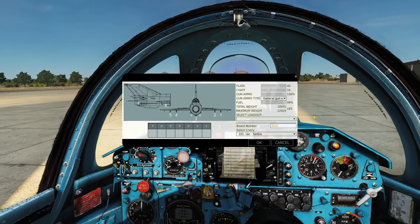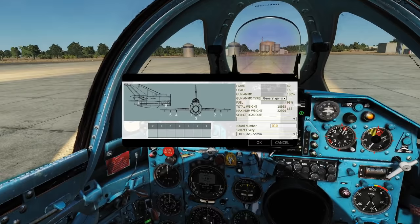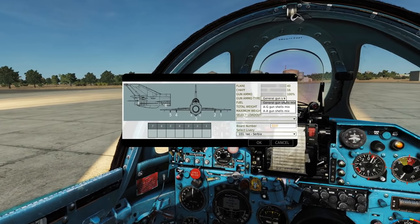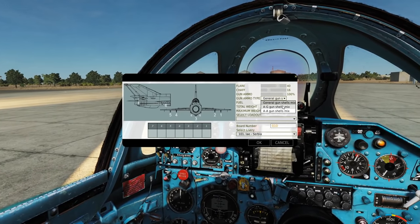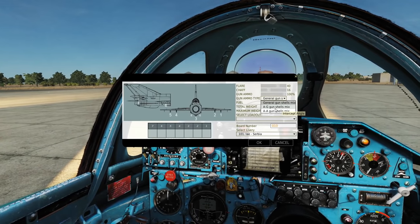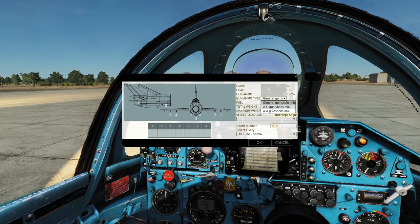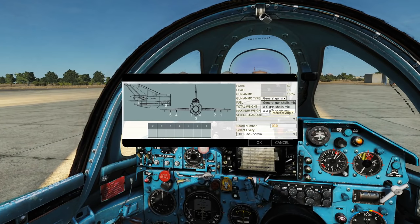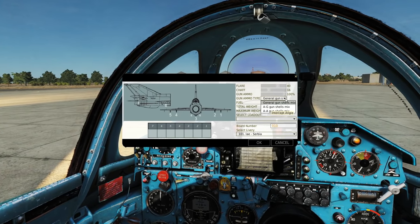Where do you want to start — with the gun first of all? We've got different ammo types. Yeah, there are three different ammo types. There is the air-to-air ground shells mix, which is going to be mostly high explosive or fragmentation. Then you have the air-to-ground, which is going to be mostly armor piercing. And then there's a 50-50 mix, which is the general gun shells mix, which you're going to have by default.